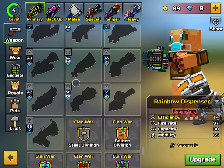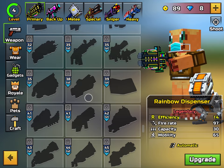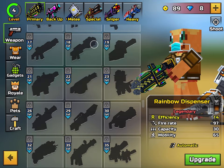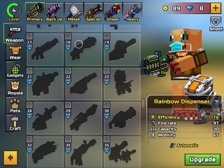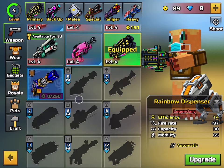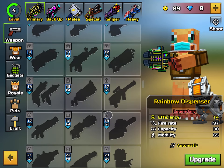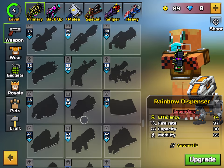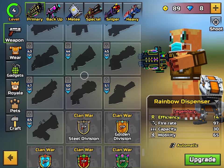The one example I keep hearing about is the hand minigun. People say that's not removed, that it's in the armory — but it's not. I'm scrolling through the primary section now and there is no outline of it. See? Nothing.